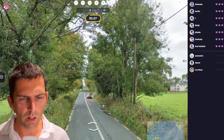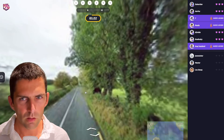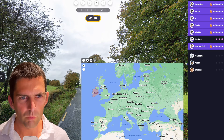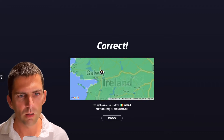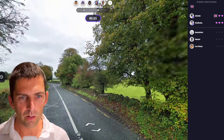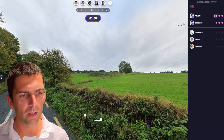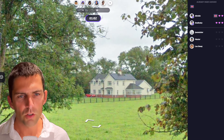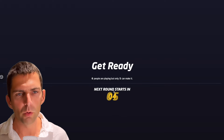This looks like the UK or Ireland — maybe more Ireland. Driving on the left. I need to guess quickly to not be eliminated. Let me go for Ireland. Hopefully I am not making a wrong guess here — and if so, it is Ireland! It looked very green. And something about these yellow dashes on the side, plus this house here which is not made of bricks but this white wall made me think of Ireland more than the UK.